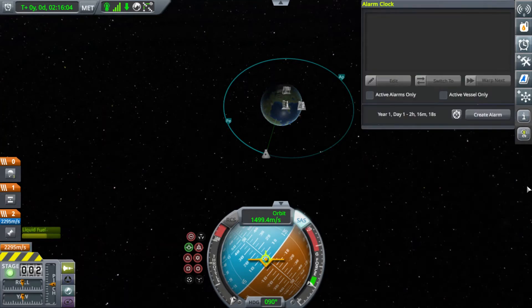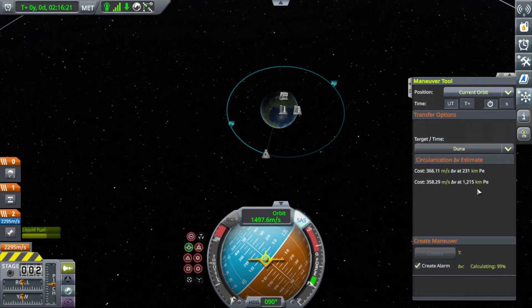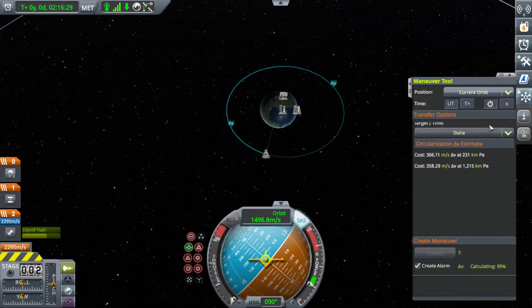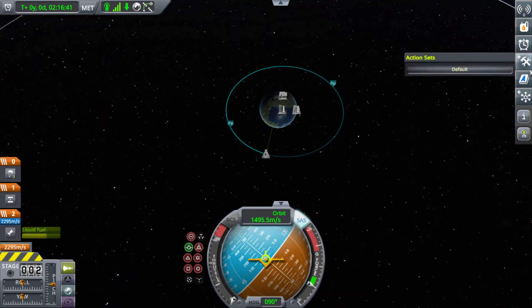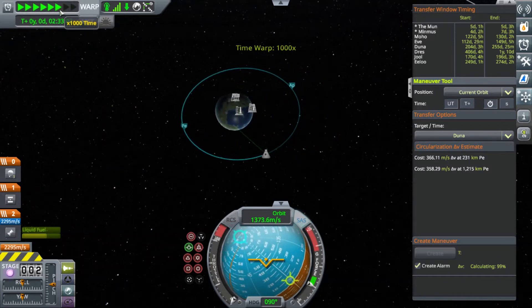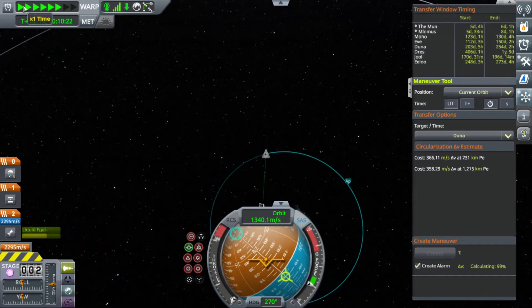So let's try aiming it for Duna, even though I'm not gonna go there. Position curve at current orbit. I'm gonna be honest, I have no idea how to do this, but I think it incorporates a mod. This is gonna take more tinkering for me to understand how to do this. But they have like a transfer window timing thing.